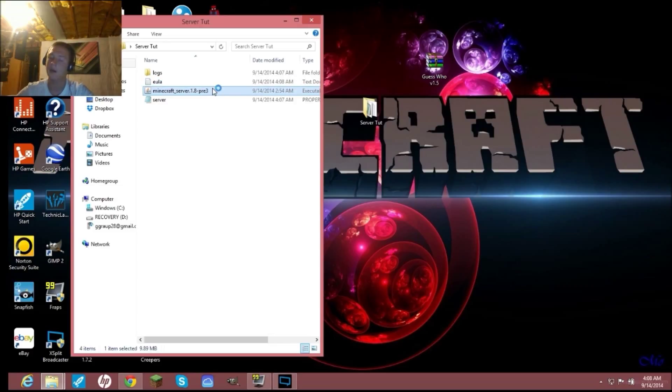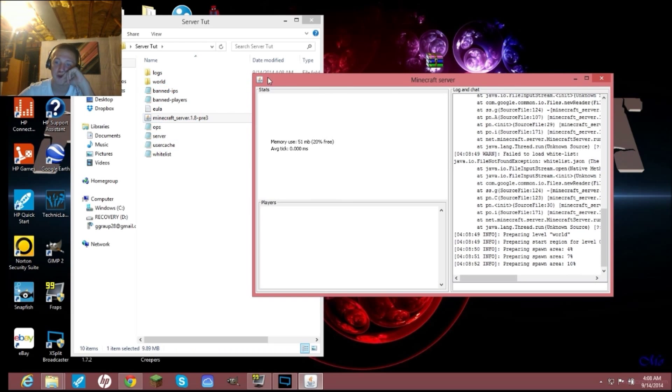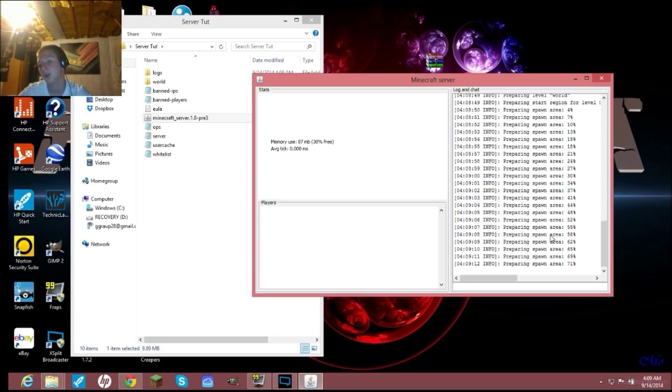Once you've saved, run the server again. Let it load up — it's going to prepare all the spawn area. Just give it time to load up a world. Once it's done, hit Stop and close out of that.